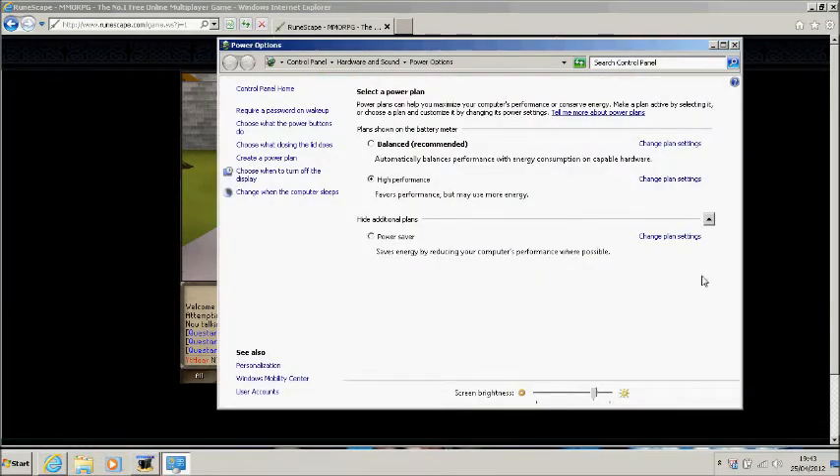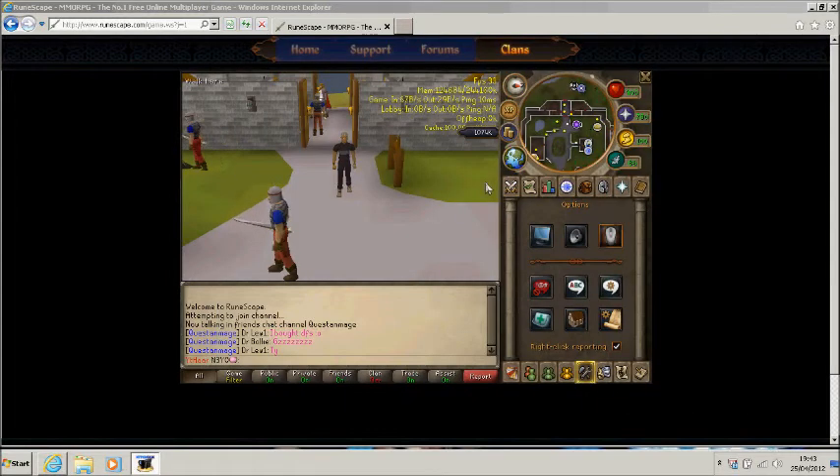Most people know this: if you go onto power settings in the bottom right, you've got Balanced, Power Saver, and High Performance. High Performance will obviously give you better performance and more frames per second. Power Saver will do the complete opposite, and Balanced will just be in the middle.